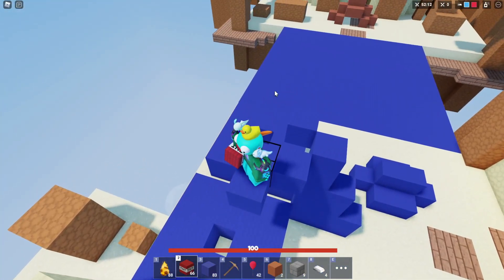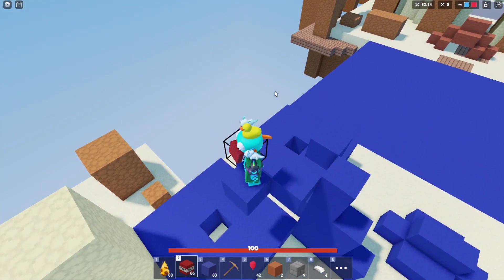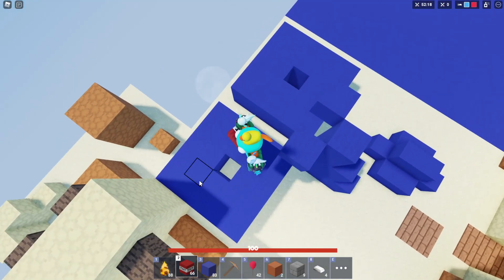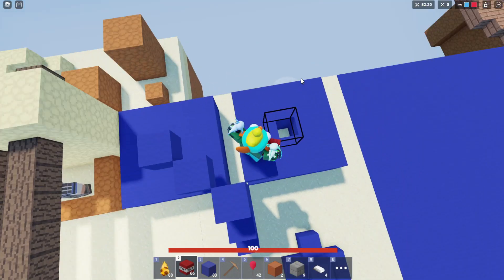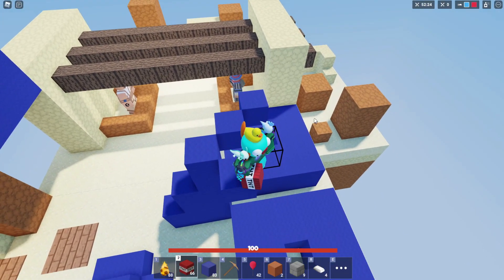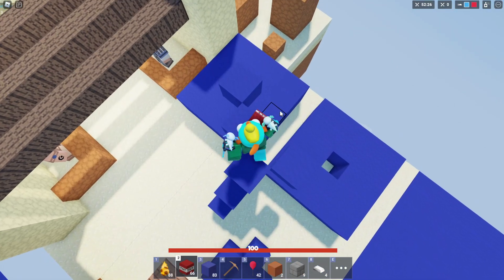The first thing we're going to start off with is dropping some TNT in this one, and then we're going to throw a Fireball into this one. We're going to compare the blast radiuses, and it's actually quite surprising.